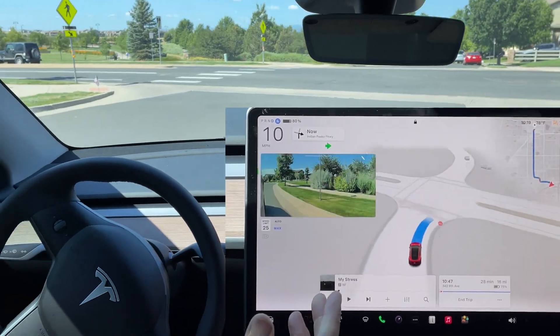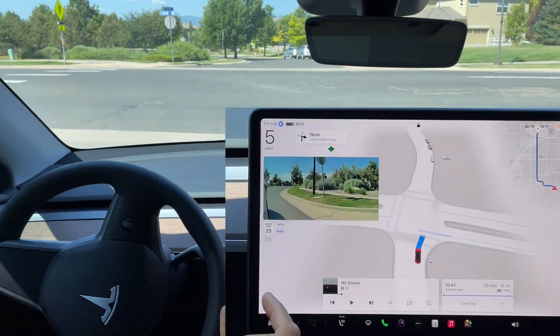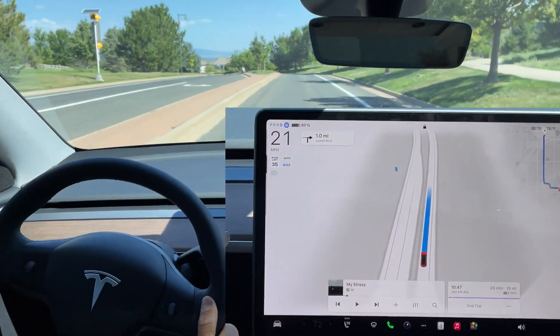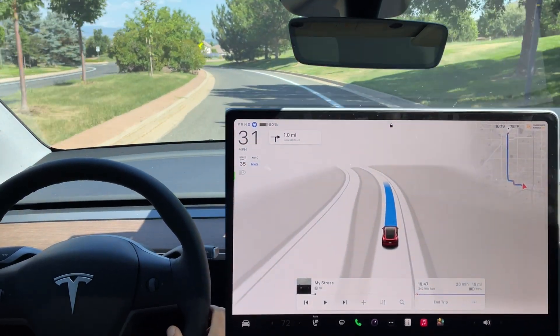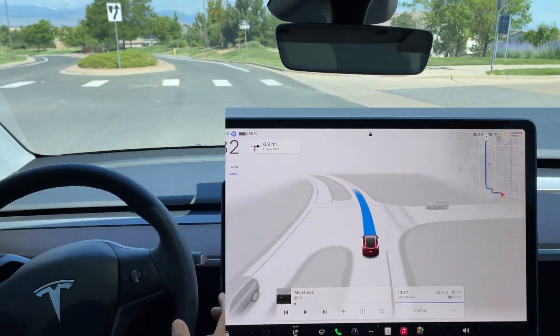Coming up to a stop sign — you can see the new visuals, it's full screen and we have this beautiful map up in the corner. Full stop here. This is the newest FSD beta. Another stop, although it is clear to my left, and then it does pull out into the road.